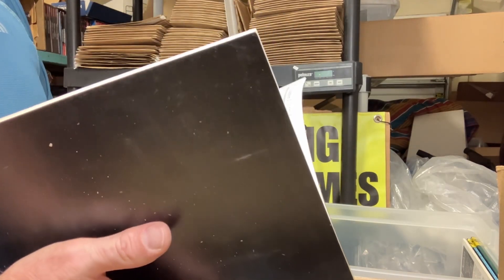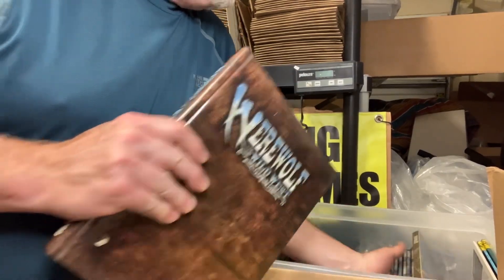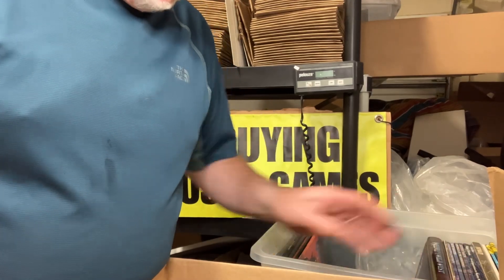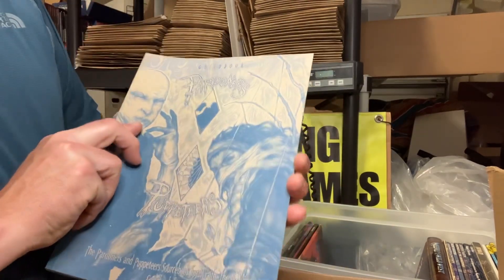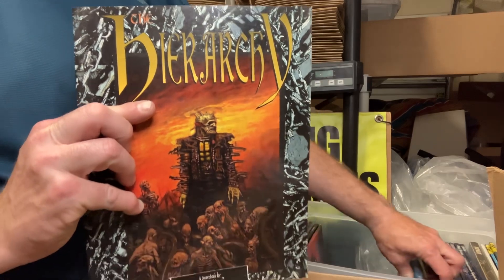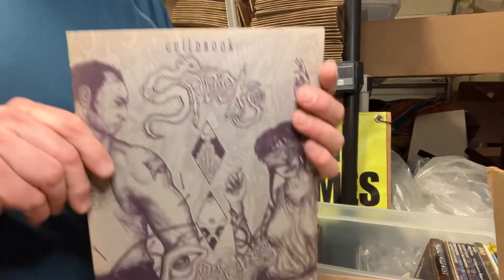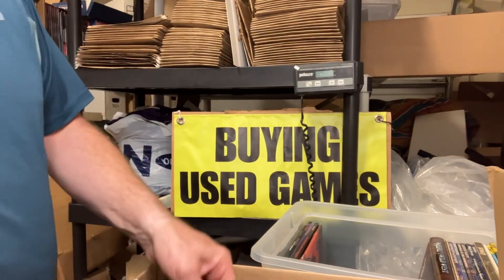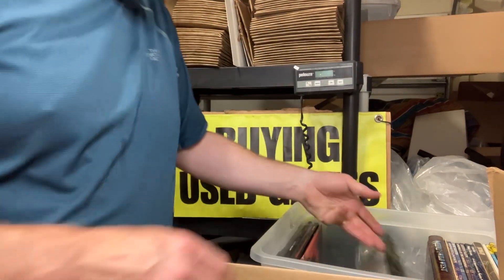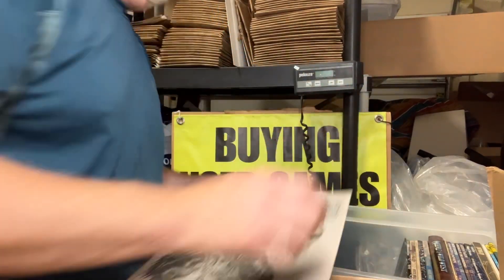Looks like a small press book, Kinkos-style, 1999. Looks like we've got some White Wolf — Werewolf: The Wild West core book with the bullet hole. And then we are into some Wraith. This is the Guild Book: Partners, a Hierarchy sourcebook, Guild Book: Artificers, Spooks, Spooks: The Sea of Shadows — so all Wraith books — Wraith screen, Guild Book: Haunts.